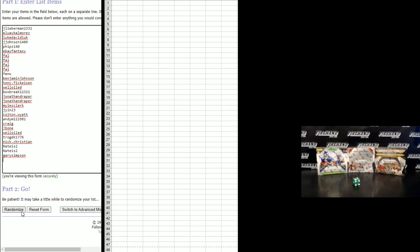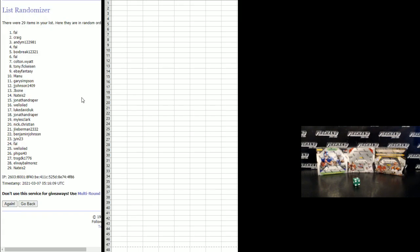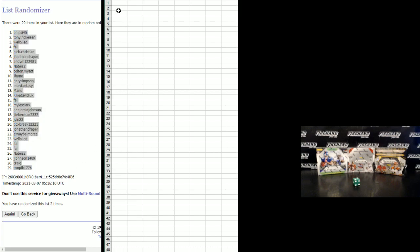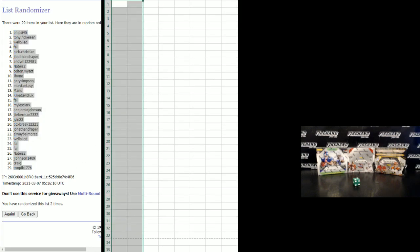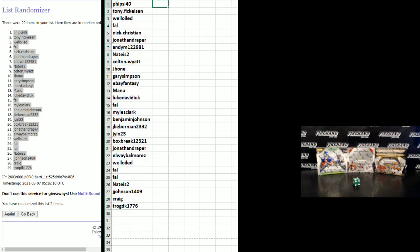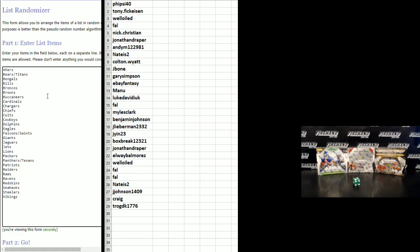Jay Lieberman on the top, Gary Simpson on the bottom. Fireside 40, number 1. Trog DK, number 29. Teams: Niners on the top, Vikings on the bottom. Your combos are Bears with Titans, Falcons with Saints, and Panthers with Texans.